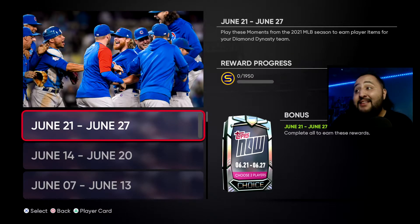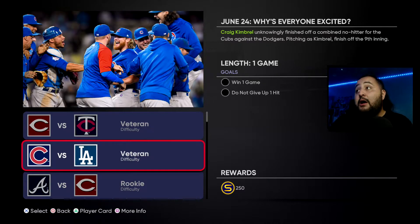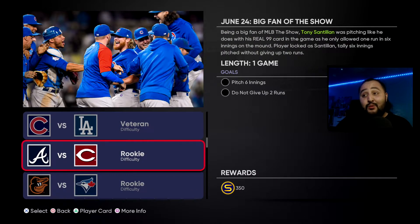I have not done these moments but I did attempt them yesterday and failed twice, which kind of pissed me off. So with Miguel Ceño on no difficulty, you gotta hit a home run. With Carrick Kimbrough you gotta win the game and not give up a hit. The veteran difficulty one — pitch six innings and do not give up two runs in the fifth inning. For some reason there was someone on base and they hit a two-run home run on me twice.